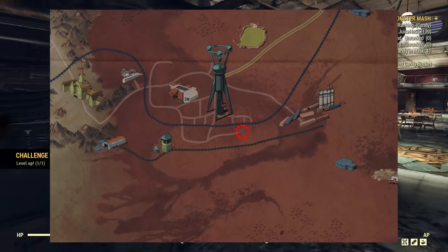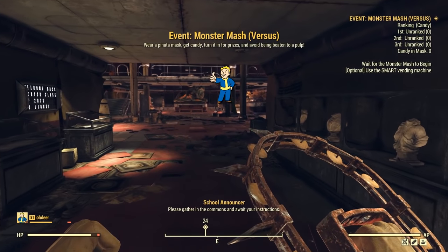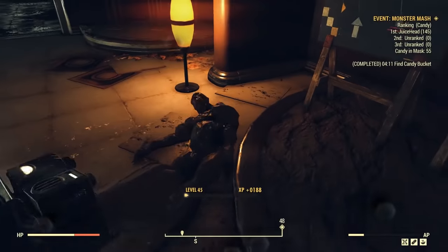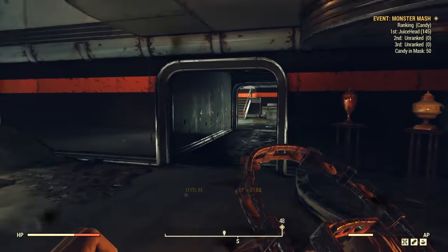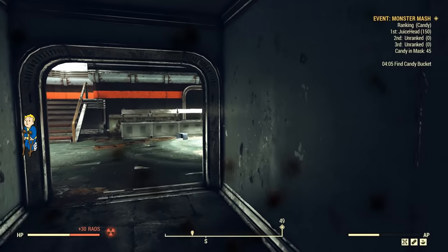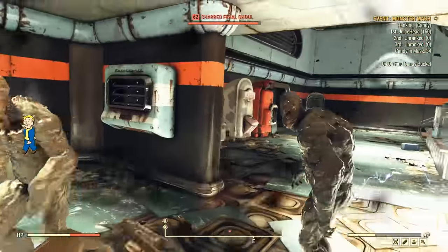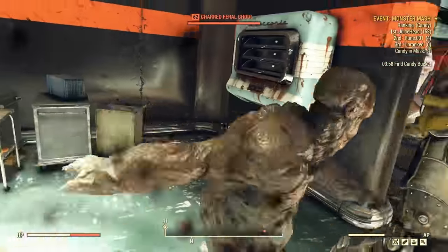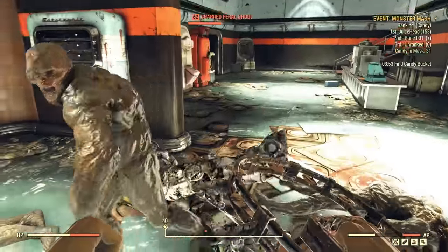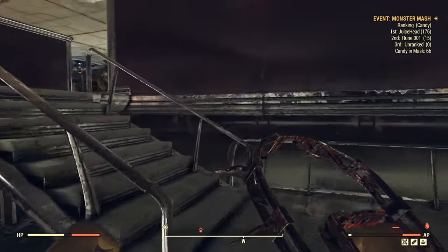If you are a higher level and want a more concrete way to get high level legendary spawns, another option is the Watoga High School. If you go in this high school, it's going to start an event automatically. It's fairly simple — more or less running around trying to get candy in a mask — but you'll see there are so many ghouls spawning. A lot of these guys are super easy to take down, so it's a good way to farm experience in general. I think I went up three levels just by doing this event a few times, and similar to the White Springs Golf Club, since there are so many enemies spawning, a lot of times you will encounter at least one legendary per round.